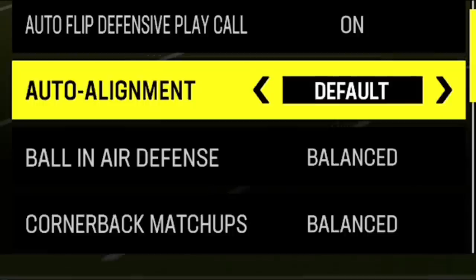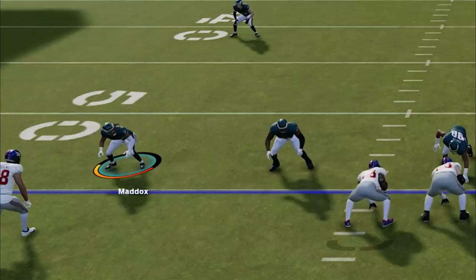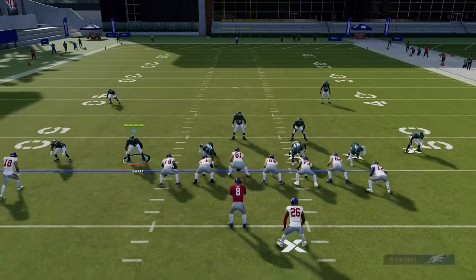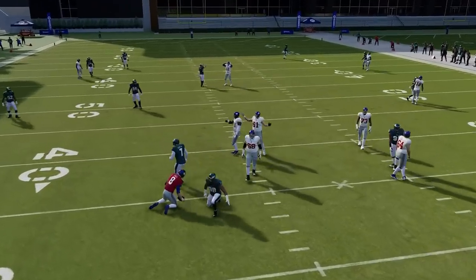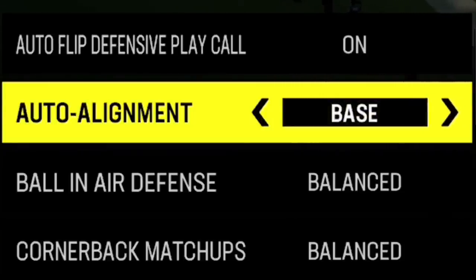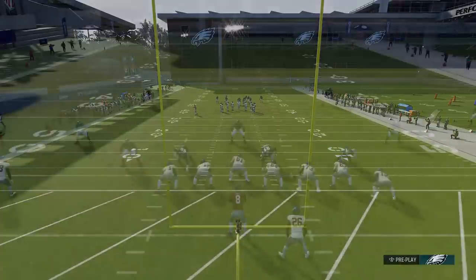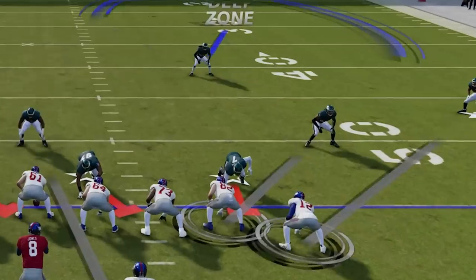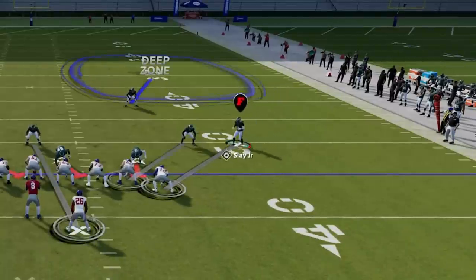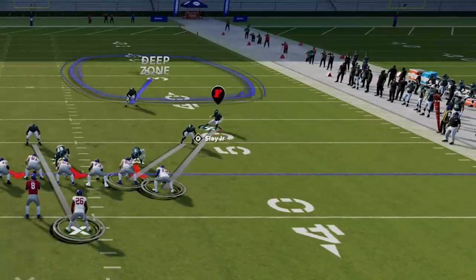In last year's Madden, having auto alignment set to default is not a horrible option, because if you're running cover two man, the cornerbacks are right down the receiver's face — it's their job to jam, press the receiver, alter the route and disrupt it. That's the strength of cover two man. But if I change it to base, the cover two man cornerbacks are too far away to do those pressing animations and are often not even in position to make a play.